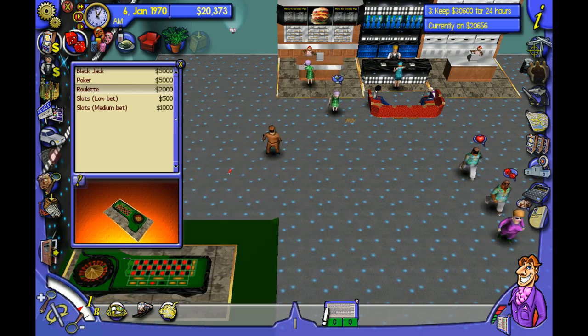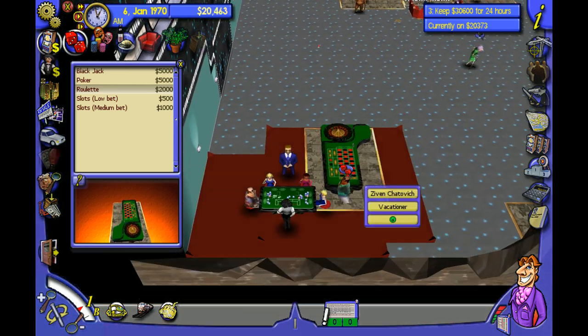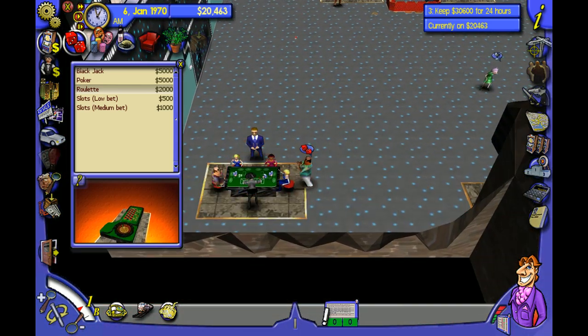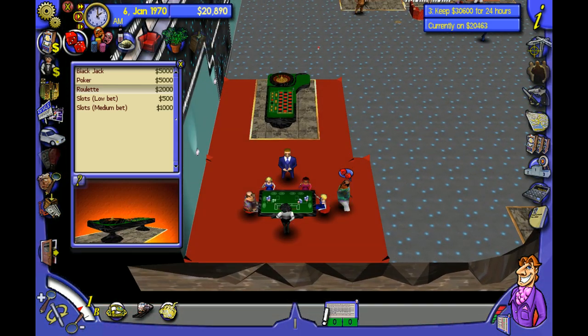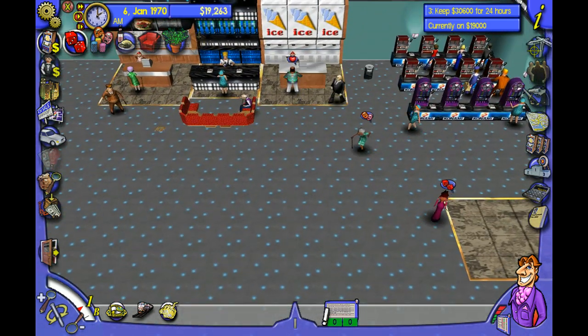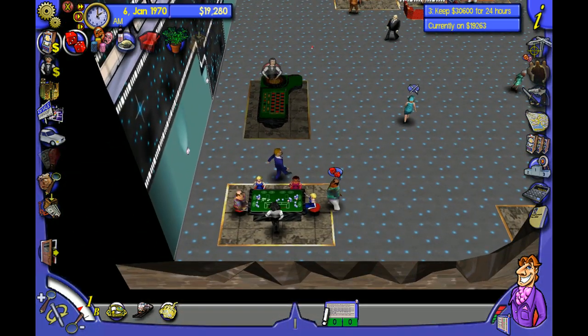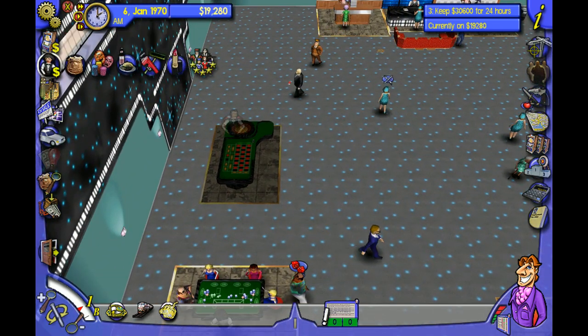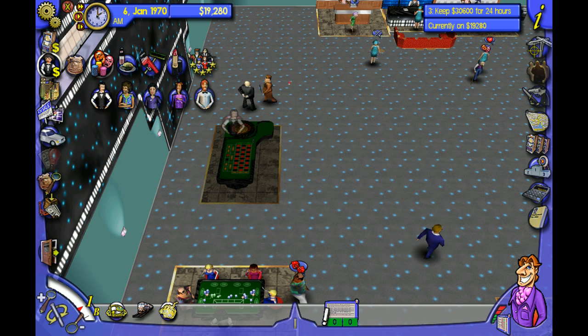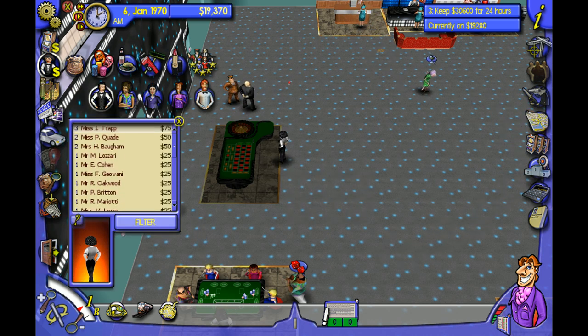I've achieved my objective — $5,000 has been added to my balance. I can now purchase roulette tables. Let's put roulette in, preferably somewhere where it's not going to smell. Stands like these — people do not like to gamble next to them. Let's go ahead and hire someone. Level 3? Sure. She's not great, but she'll do.